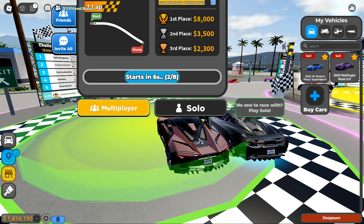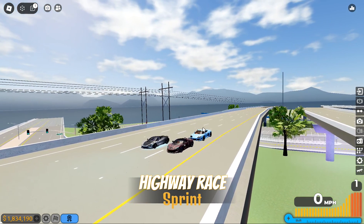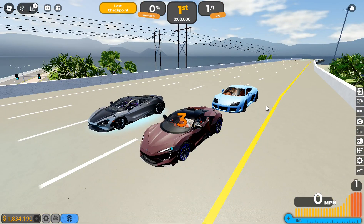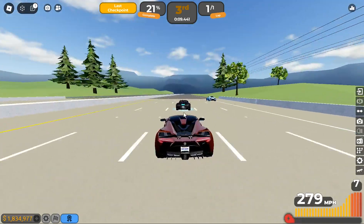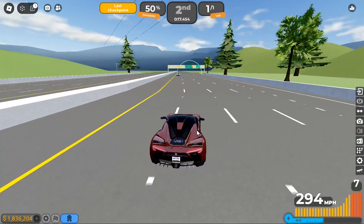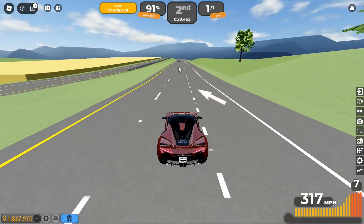This isn't my fastest car — my fastest car is the 2001 Bolingo Brus 2.0. A lot of the names are kind of funny to say. That car is a lot faster than this one, but this car is fully upgraded, so this isn't what you'd get right after buying the Fenyr Super Sport. I'm gonna get some boost. Okay, it's not catching up — not the best acceleration. That blue car I know goes faster than this when updated.